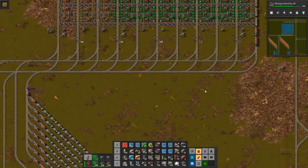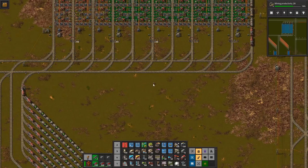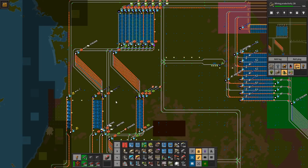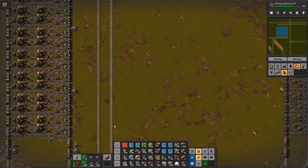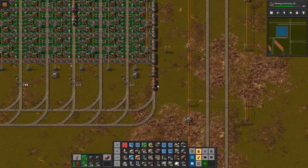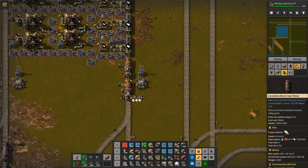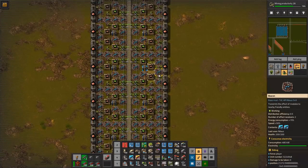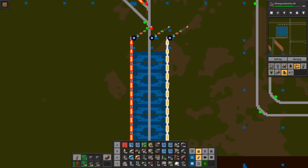That basically summarizes my overcomplicated train system for building blue signs in my True Megabase. It's fully functional, pretty advanced, and I've had some really big errors that were really fun to debug. Once it's running, it's running pretty damn well. If you want to be part of the design and debugging process, you can find me on Twitch at tv/nilaos on Tuesdays, Thursdays, and Sundays at 8 p.m. Central European time.